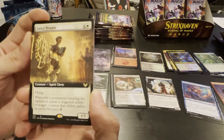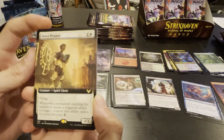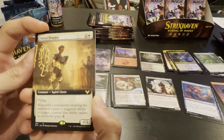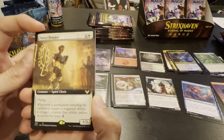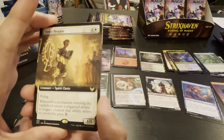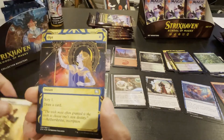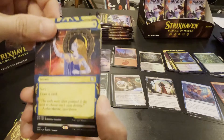Another rare — the Strict Proctor. Lots of rares in this thing. Whenever a permanent entering the battlefield causes a triggered ability, counter the ability unless its controller pays two. That's not bad. Opt Scribe — scry one, draw a card. Good card.